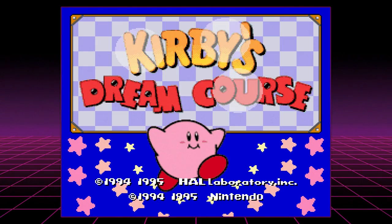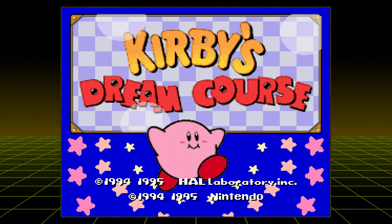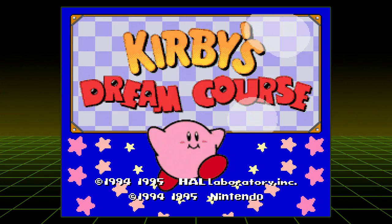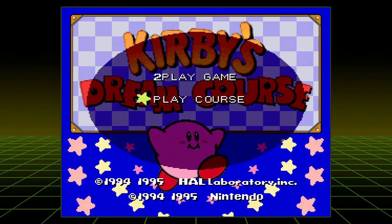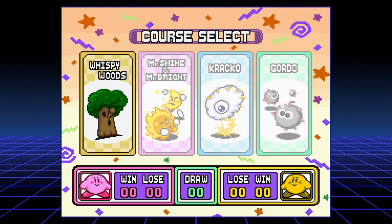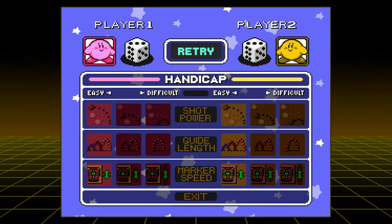Why is it every time we start — and this is the beginning of an actual LP — the background changes colors? Hello everybody, XP Gamer here, and Nick. Welcome to Kirby's Dream Course, a game that we will be playing on the SNES Classic. All we're going to be doing is a playthrough of the four courses on the two-player mode. Can I be blue instead of yellow? No. I'm disappointed.